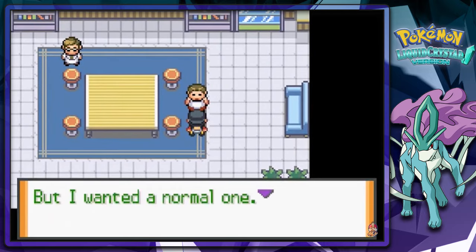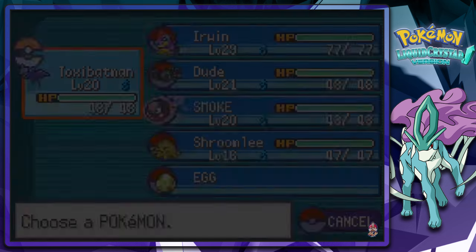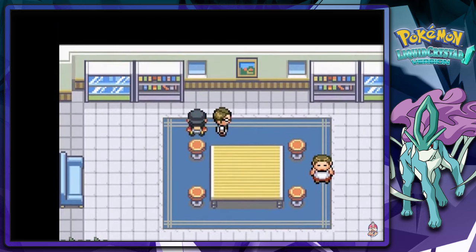What does he have to say? Strange Ditto — want a normal one? Do you want to have a normal Ditto? Can you train me a unique one? I gotta see this because this is something.